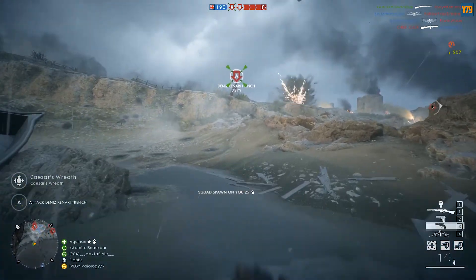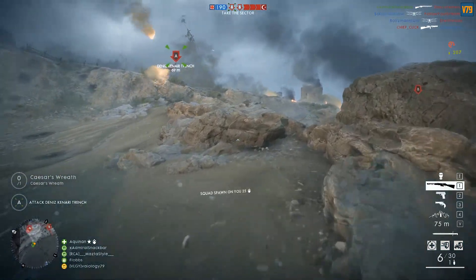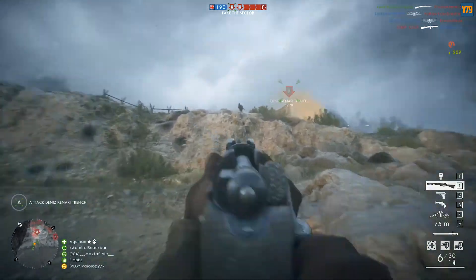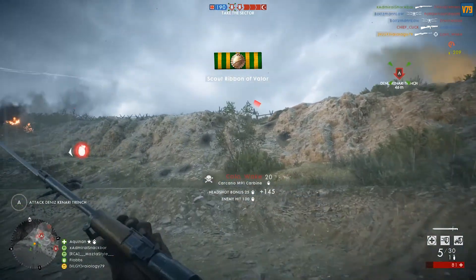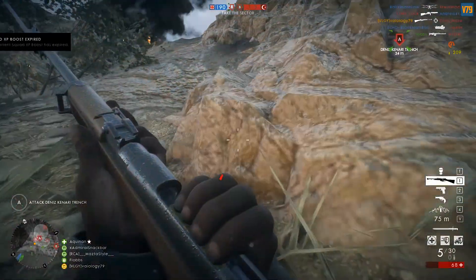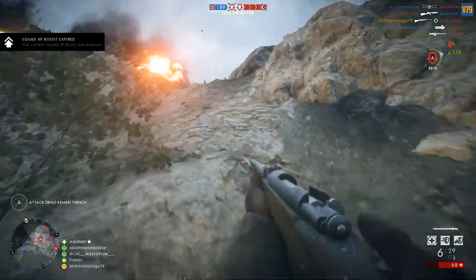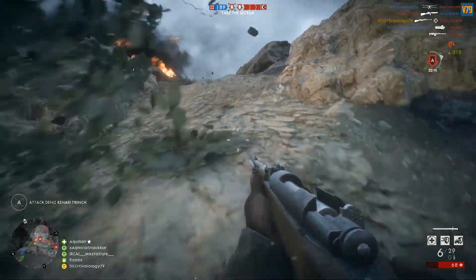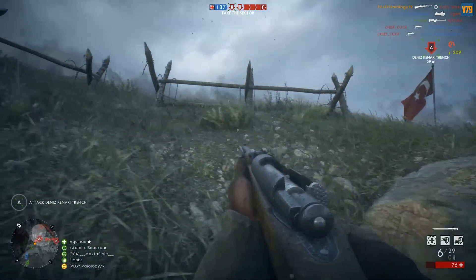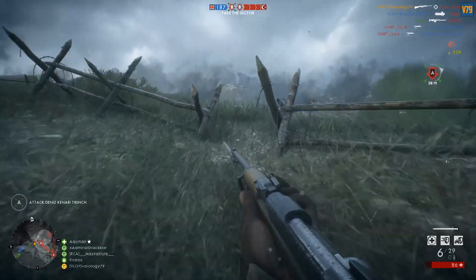This rifle has no sweet spot mechanic, similar to the Gewehr M95, so for comparison we will look at both the Carcano M91 and the Gewehr M95 stats. The Carcano M91 has a slightly lower damage of 85 points compared to the Gewehr M95's 90 damage points.